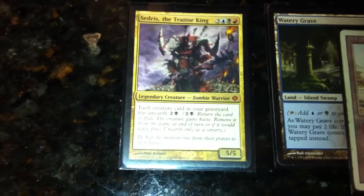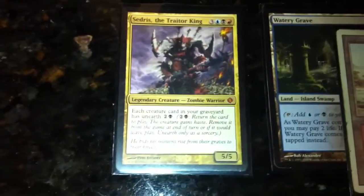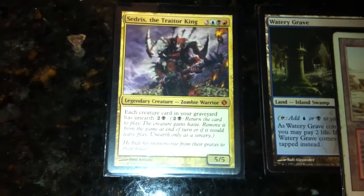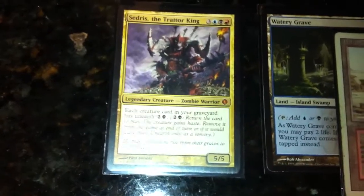Hey guys, it's Quad Nines back with my Cedrus EDH deck version 2.0. I've changed a few cards around. This is the land base. I've already done the artifacts and planeswalkers. Next I'll be doing either creatures or instants and sorceries — I haven't decided. But on to the lands.